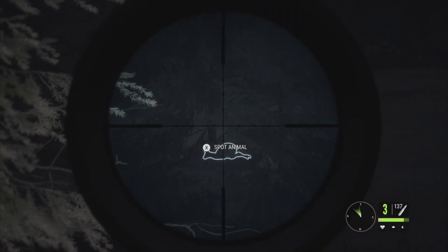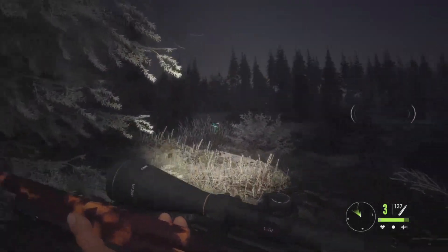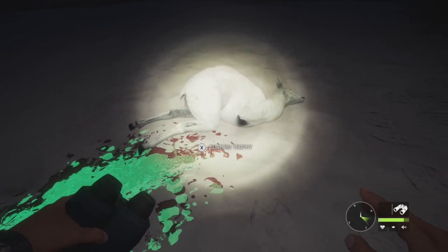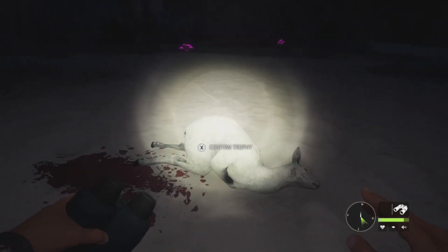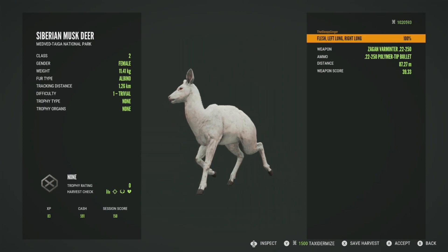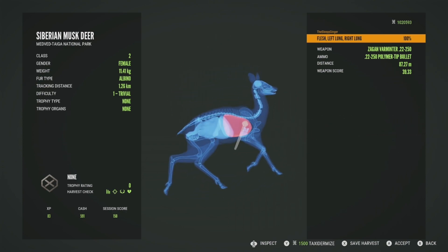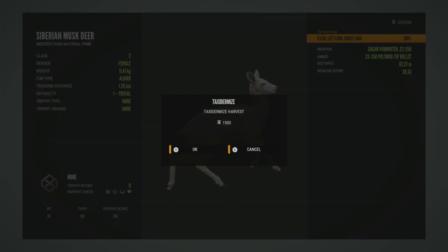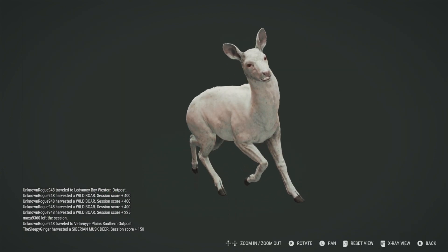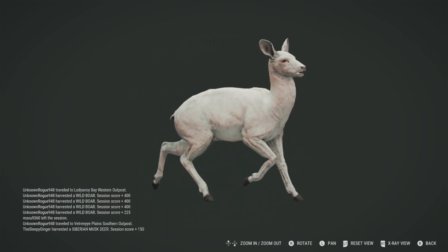We're going to go ahead and try to get her, and there we have it — dropped her on the spot. I just spotted her as she was coming across the snow. I've actually never seen an albino musk deer; I've got a couple piebalds in my lodge but that's it for the rares. She really does blend into the snow. Getting her picked up — she's not going to have a trophy score, just a zero, but we got her in the left lung and right lung, perfect shot. She was going behind a tree at a trot. I'll definitely taxidermy her — she is a really cool looking trophy.